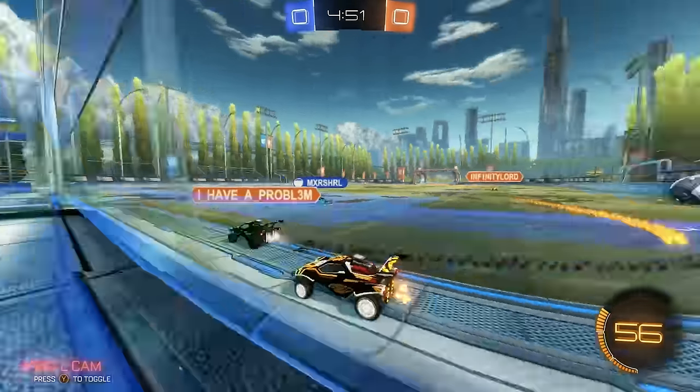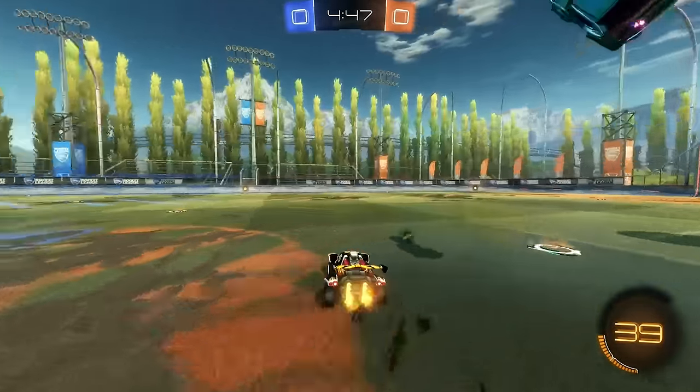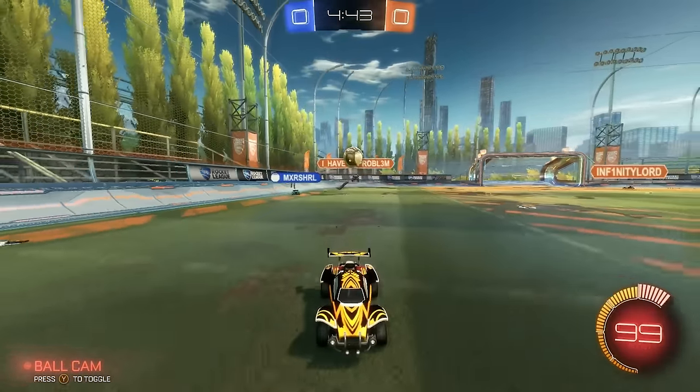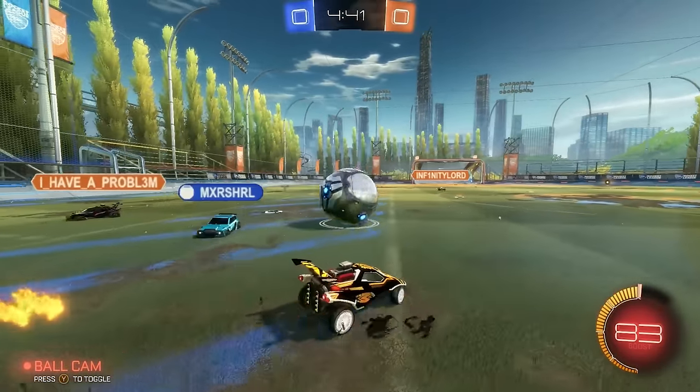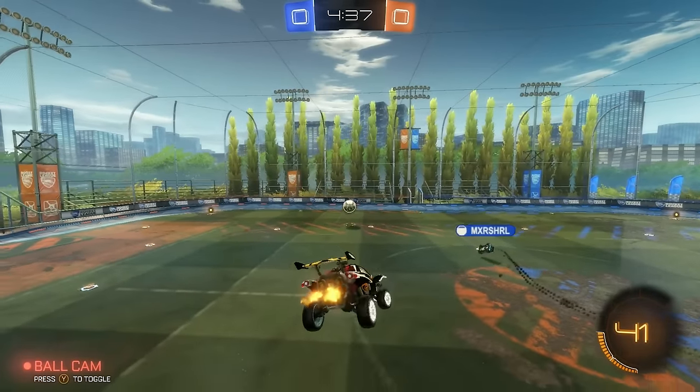This guy's definitely going to be low, so maybe I can chase him or bump him. I have a shot opportunity. It would have been good for Marsh to leave that ball for me — I have a better angle there. Let's let him get back and try to get in his way. I like the bump. Pop it up and I should stay on this ball. Good turn from Infinity.